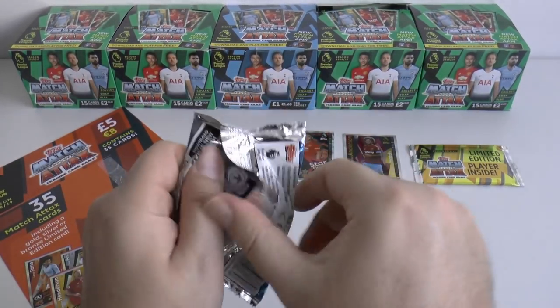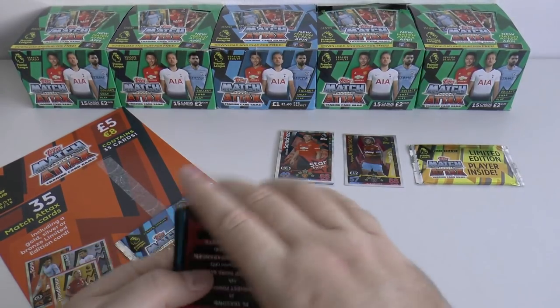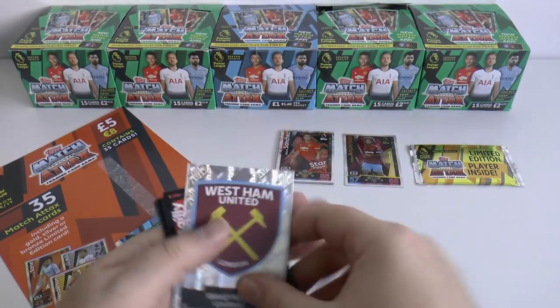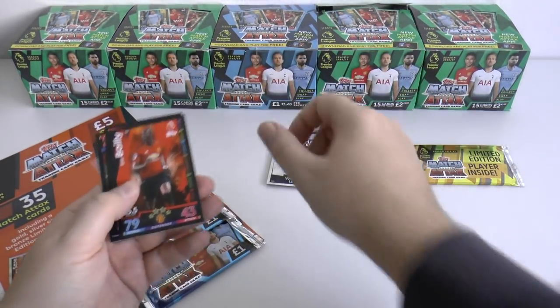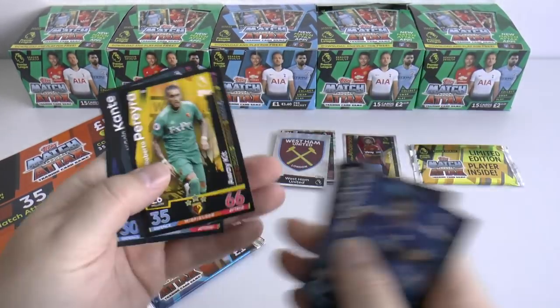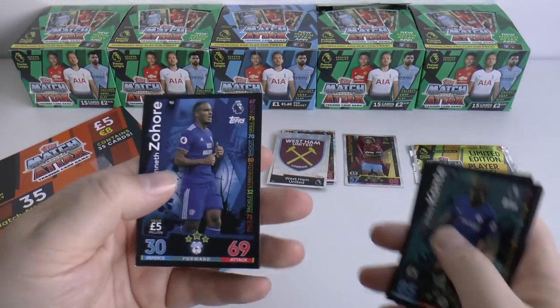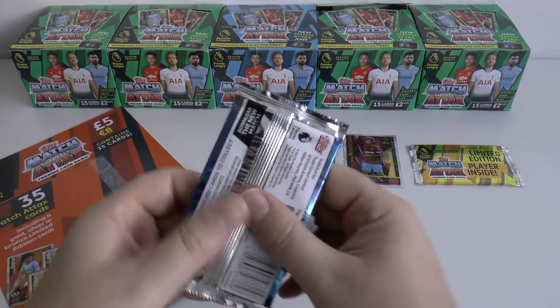On to our next pack, where we continue with just a West Ham United logo card. Silver Eric Baye, Coleman, Chilwell, Pereira, N'Golo Kante, and Zohore of Cardiff are the base cards in that packet.